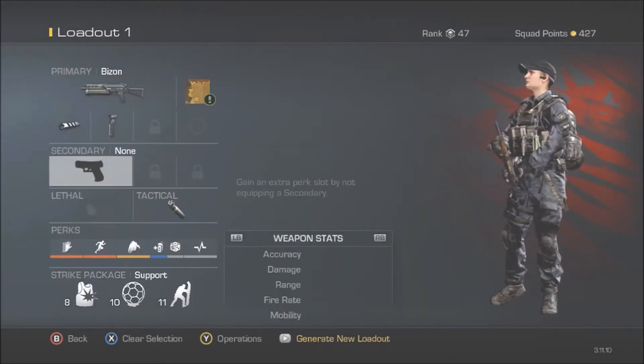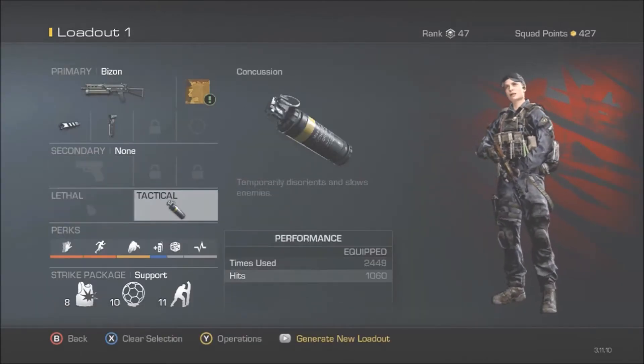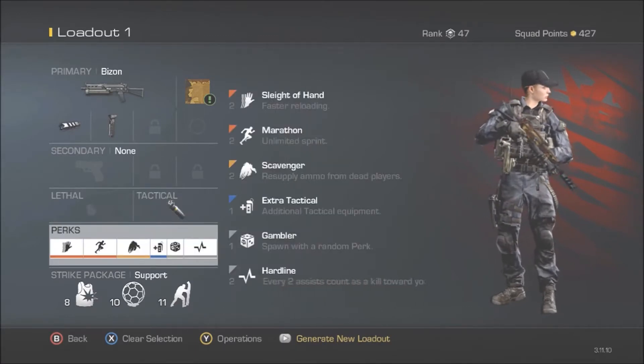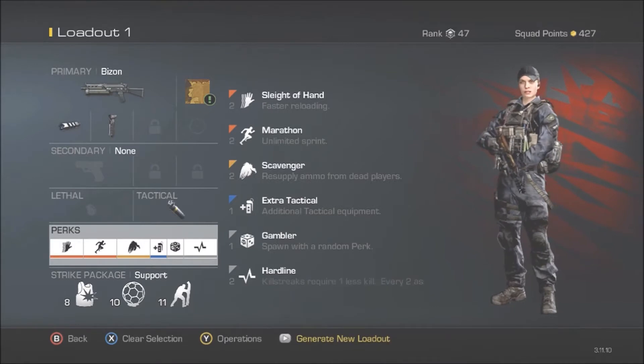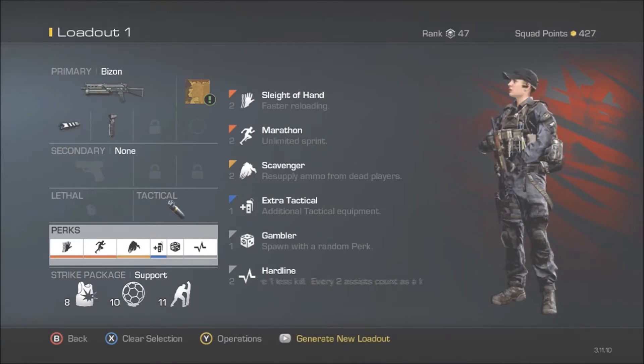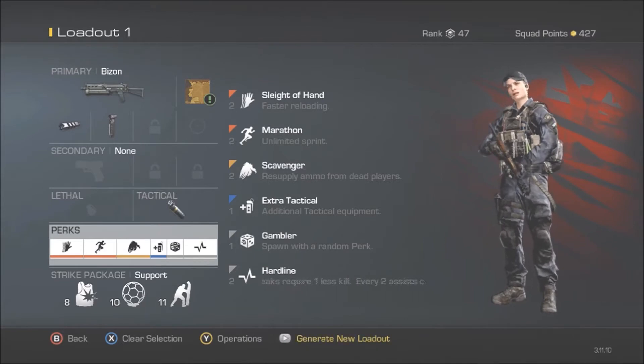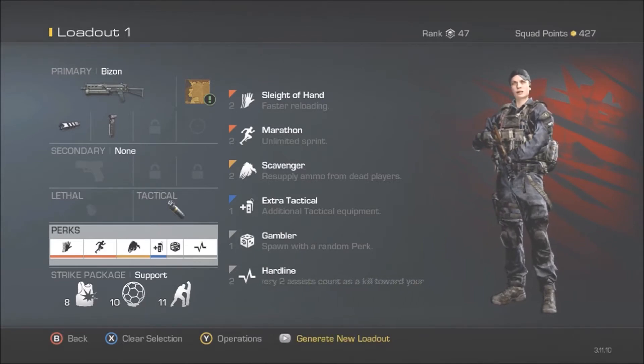I don't rock a secondary, no lethal, just a tactical. For my perks I use Sight of Highland, Marathon, Scavenger, Extra Tactical, a Gambler perk, and Hardline. I use Hardline so when I use my tacticals, if I get an assist, all I need is a number one to get another kill towards my killstreaks.